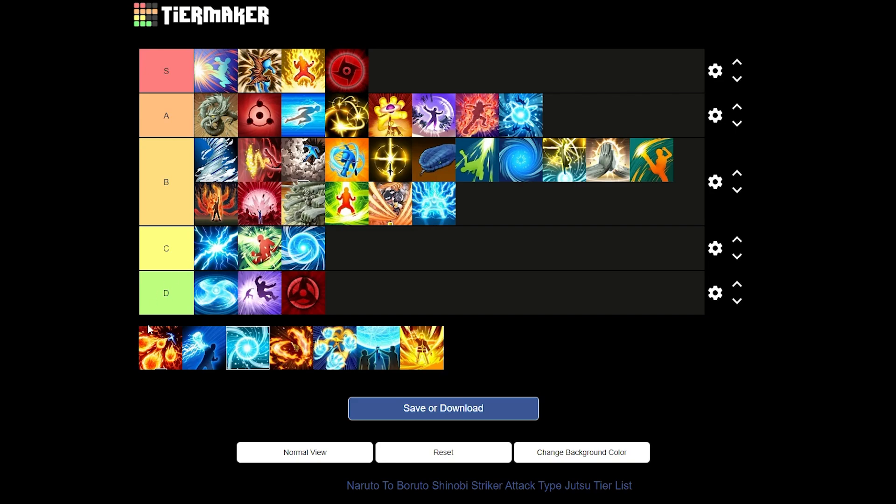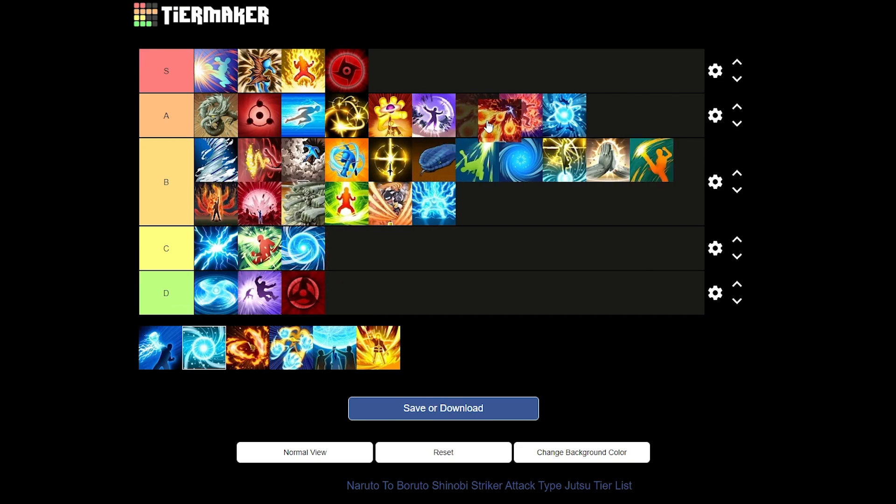Next up we have Fire Style Flaming Meteors. This is a very good jutsu — you summon a shadow clone that deals damage and shoots fireballs from a distance while you combo your enemies up. It's a very good jutsu to combine with other stuff. I'll put it at a low A tier. The damage it deals is minimal, but I like this jutsu a lot because you can combo other things with it.